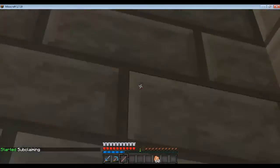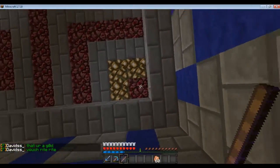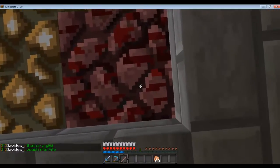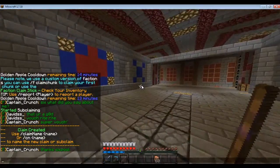Then you go to the opposite corner, and you also have to hit the roof — because it's not like normal claiming. It makes a cube rather than pillars going all the way from 0 to the sky limit. Click that, and it'll say 'claim created.'